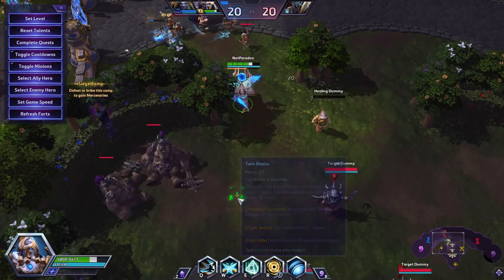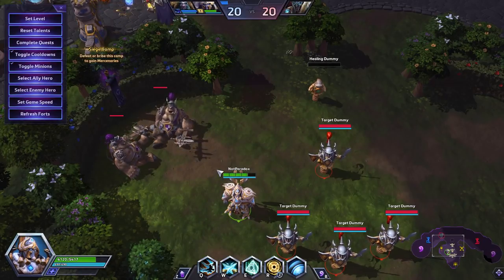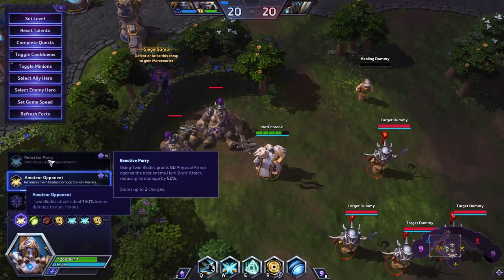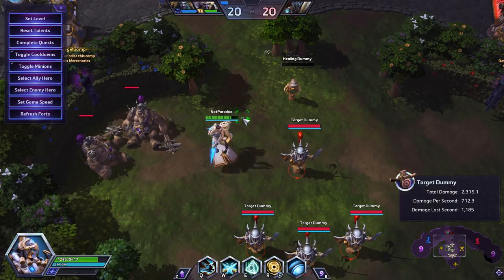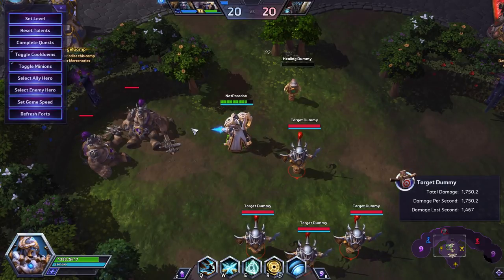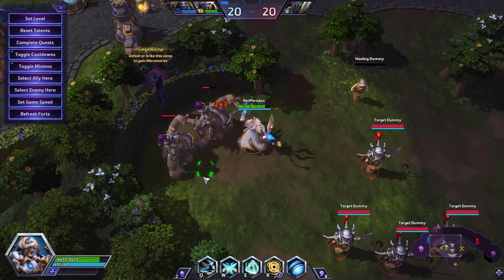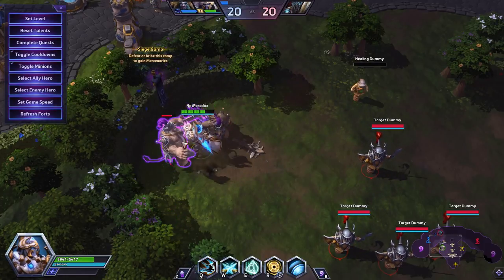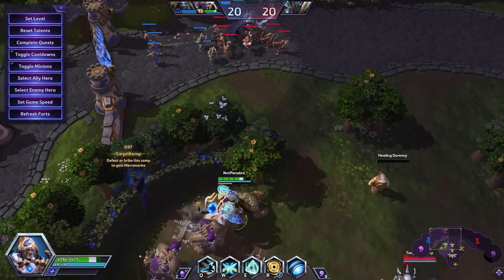I wouldn't focus too heavily on practicing all the different types of swaps, but it would be nice to practice them before real games. I would actually practice his camp-taking ability and the time it takes to do camps. Artanis can get a camp very quickly, especially with the level 1 Amateur Opponent talent. His W resets your auto-attack, so if you do a W after an auto-attack, your character resets the animation — doing an auto-attack, instantly W, and instantly another auto-attack. It's really high burst damage, and you can see how fast you can blow up a siege camp by doing auto-attack, W, auto-attack, then waiting for W to come off cooldown and repeating.